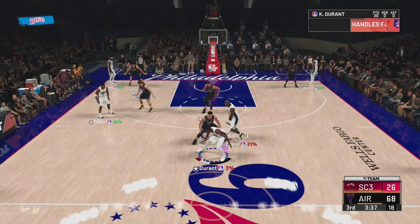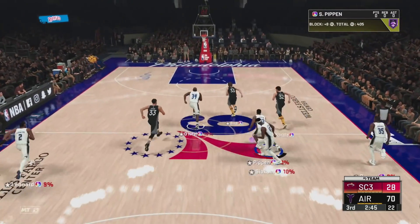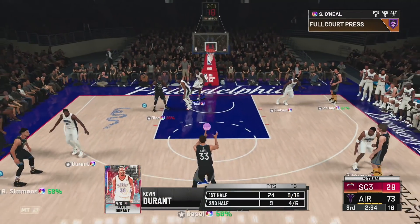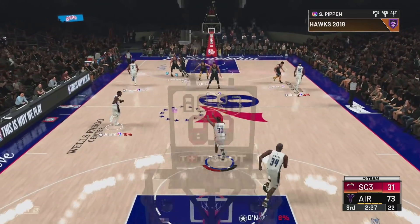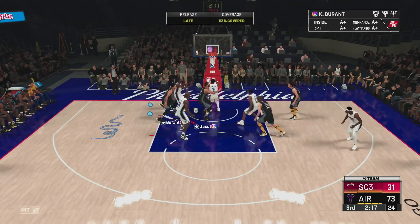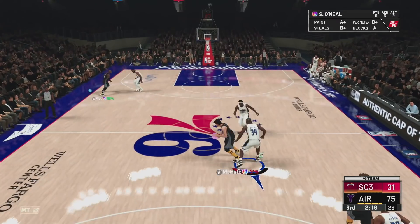I don't like the behind-the-back dribble out whatsoever. Fade — good shot KD, that's my fault with the timing. Good defense Scotty Pippen. KD on that right wing on the move — it's in, let's go. This guy really does have the Hall of Fame Pride badge — not quitting this game while down 42 points. This is where 2K needs to bring in a mercy rule. Even when KD misses he still manages to get two points.